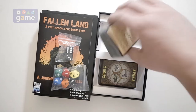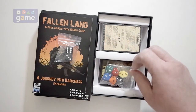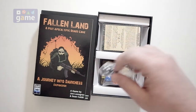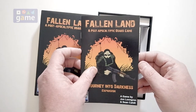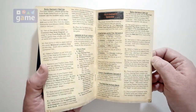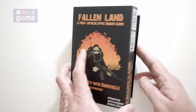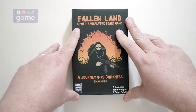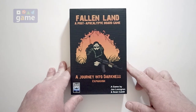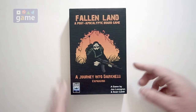So you're gonna get that, you're gonna get another deck of cards, six more ten-sided dice, two more six-sided dice, and the rule book, which importantly includes the two solo variants as well as the six-player variant if you're so inclined. And that is everything that is contained inside the Journey Into Darkness expansion for Fallen Land, a post-apocalyptic board game. Enjoy. Anyway, thanks for watching. God bless you. Bye-bye.